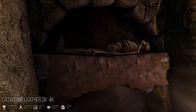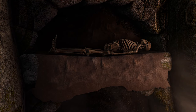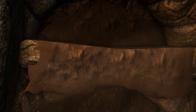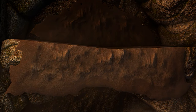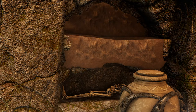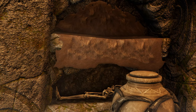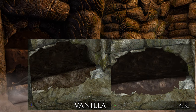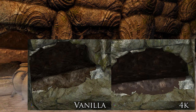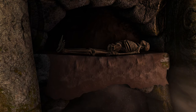Next up is Catacomb Leather. This mod provides high-quality texture upgrades for the leather wraps found in Nordic temples and ruins. Supporting both 2K and 4K resolutions, it effectively captures the texture of fur, enhancing the overall realism. Unlike the crude appearance of the original leather wraps, this mod presents textures quite realistically, making it a worthwhile addition.